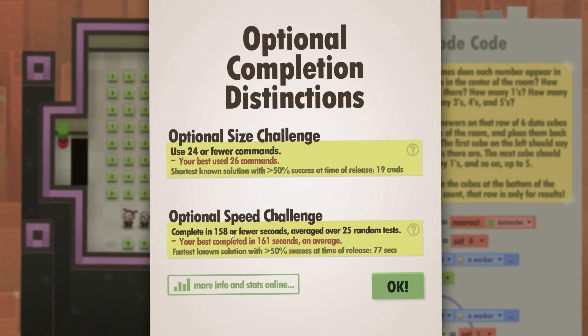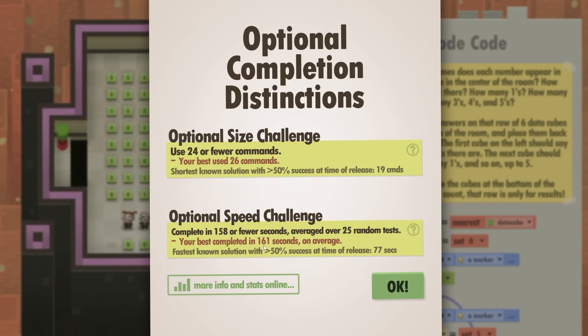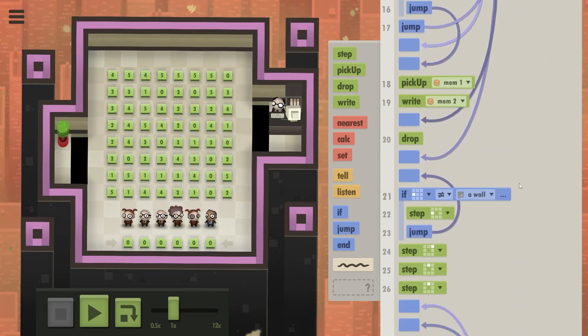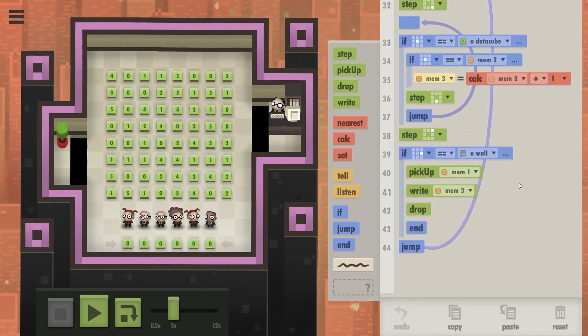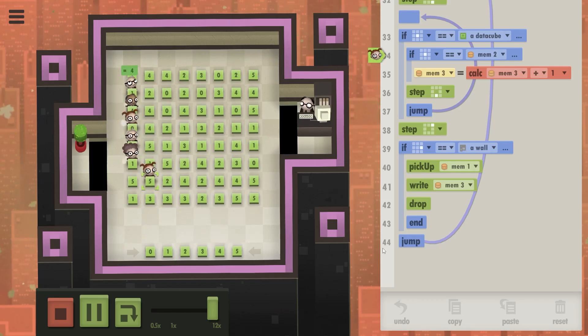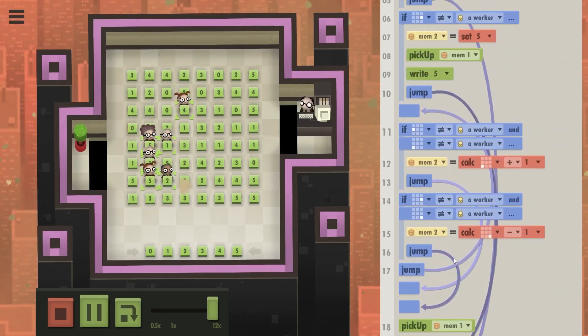We also want to complete this assignment in 158 or fewer seconds — my best was 161. So in both challenges I'm really close to the actual solution. The code I have here is ridiculously long: 44 commands. I believe this is for the speed challenge, so let's try running it.